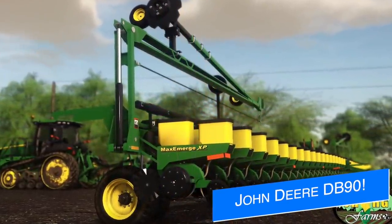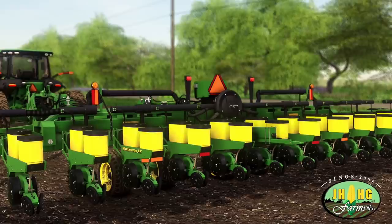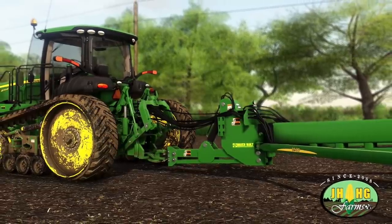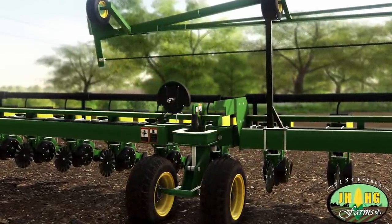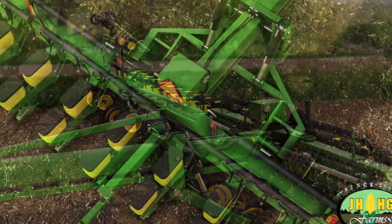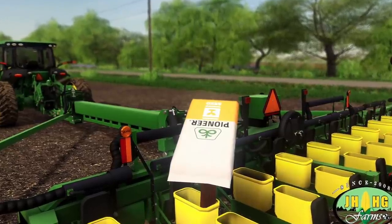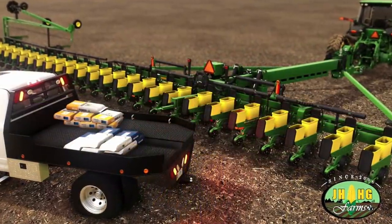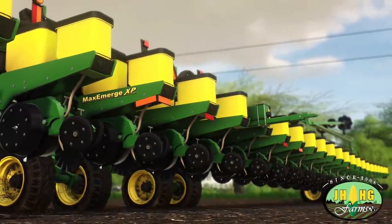JHHG Monning updates us on the progress of his John Deere DB90 36-row 30-inch 2004 model year for PC, Mac, PlayStation, and Xbox. They say this is going to be their next project, and it is in-game with all the standards and features, just like the previous DB planters. You can see all the details with vacuum and hydraulic dynamic hoses, loaded by XML programming and scripting, which is even more console-friendly. There's also realistic refilling action with seed and fertilizer bags, separated fill volumes, rotatable seed boxes, covers, and additional dry fertilizer boxes on the Max Emerge Plus row units.